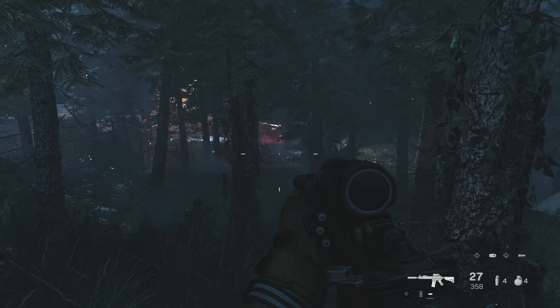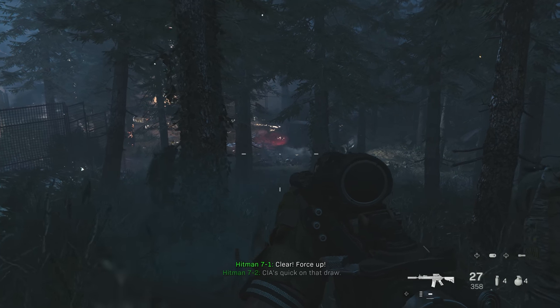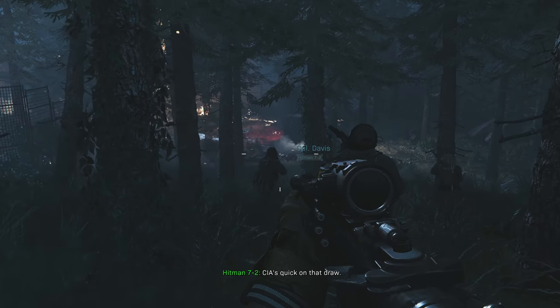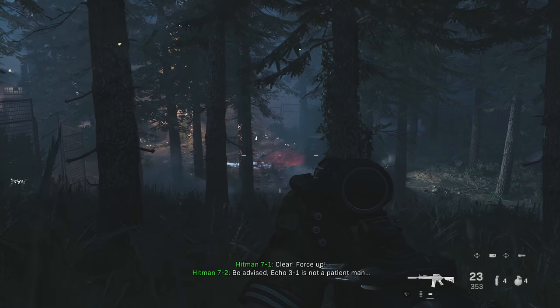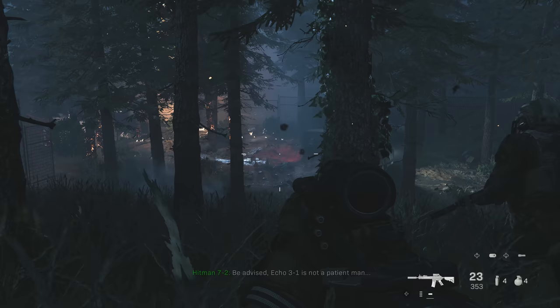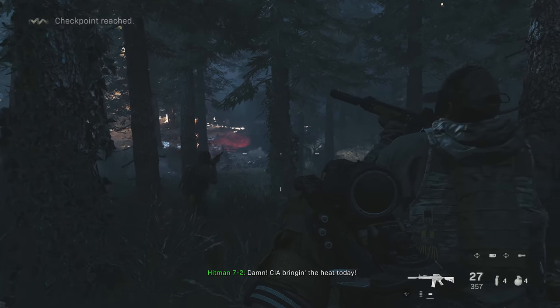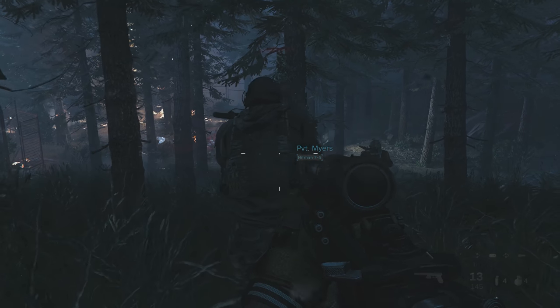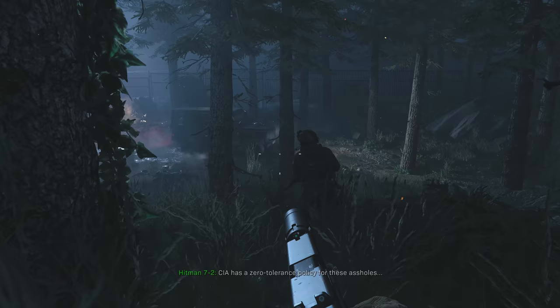The squad reacts with lines like: 'CIA's quick on that drone,' 'Echo 3-1 is not a patient man,' 'CIA bringing the heat today,' and 'The CIA has a zero tolerance policy for these assholes.'